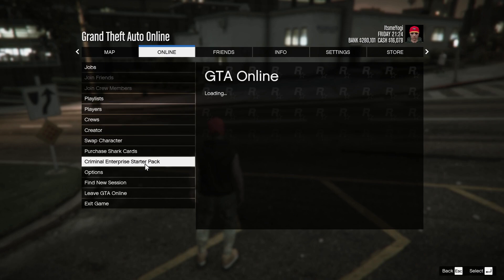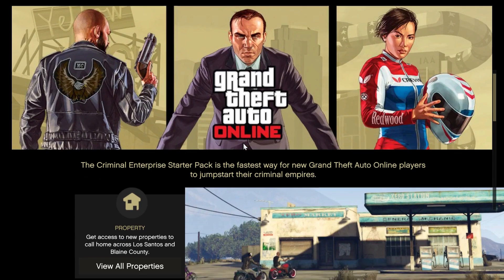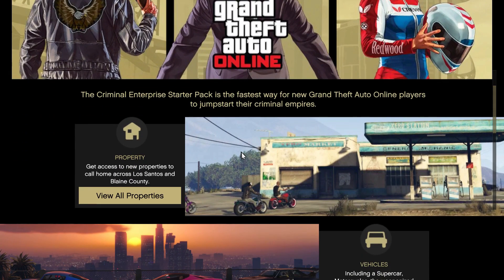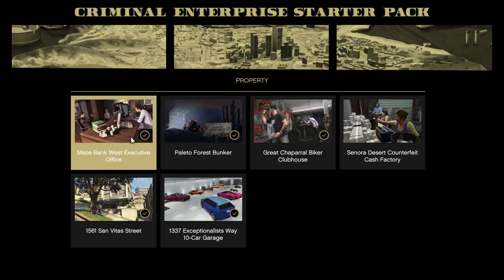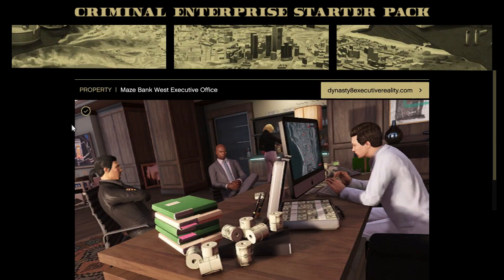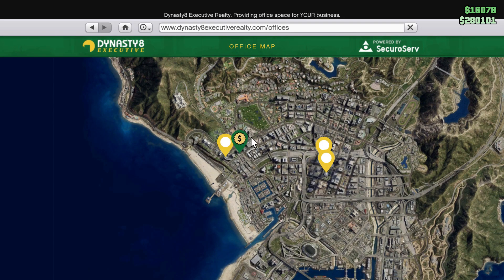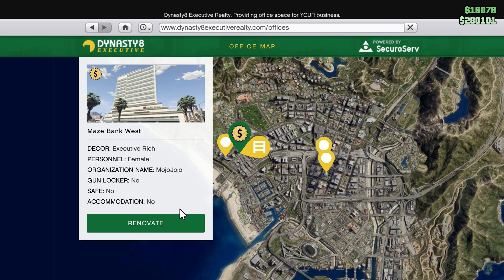Once you click on it, go to Properties and View All Properties. You can see all the items with a tick mark — I have already acquired those. These are all free. Once you click on one, you will see a website link. Click there and when you go to that site you will see items with a dollar sign showing they are free. I've already acquired them so it shows me a renovate option, but for you it will say Free — just click it to claim.